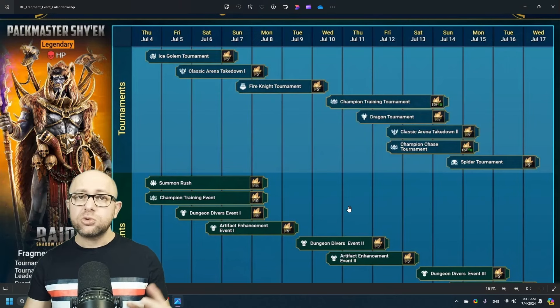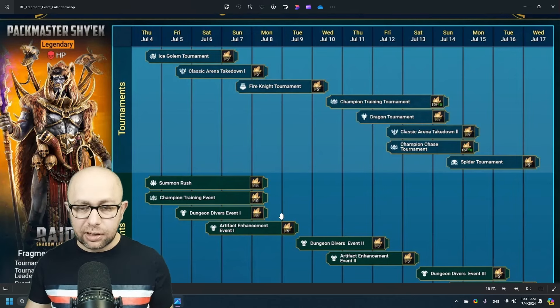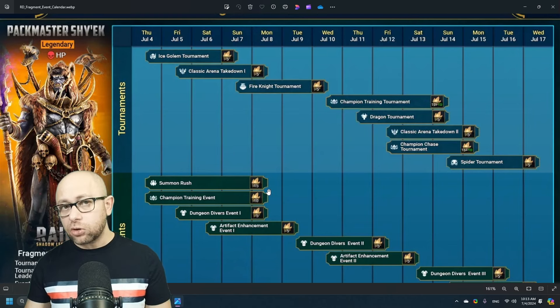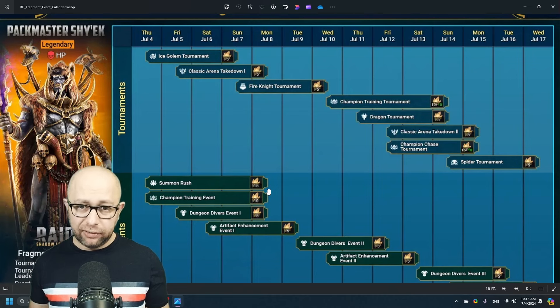So if you'll do Summon Rush and Champ Training with a mix of ancients and green shards, then starting tomorrow or Saturday, you'll just farm ice golem and dungeon divers and get the points there. You can only skip 10 fragments and still get the fusion. I don't recommend skipping from Summon Rush. If you have enough ancients saved — there's no 2x or anything, they just hit us with a couple of events for ancients — feel free to open them, get some rng, maybe even a lego, and tackle all of these events.